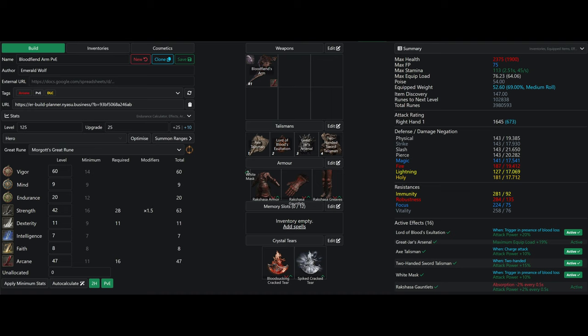For armor we have the White Mask, which is a staple for bleed builds — it gives 10% attack power when bleed is procced nearby. Then we have the Rakasha armor, which gives 2% attack power for each piece equipped but also reduces absorption by 2%. We're running the armor, gauntlets, and greaves, giving us 54 poise, which is above the 51 poise breakpoint.